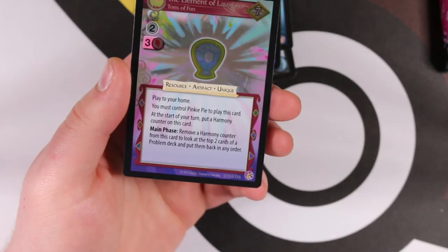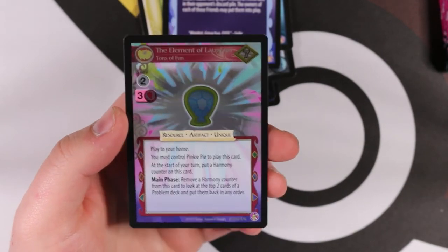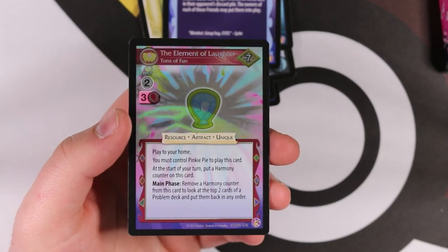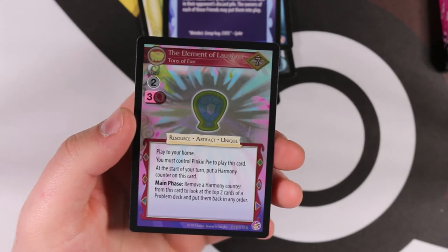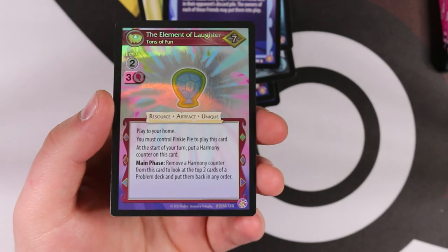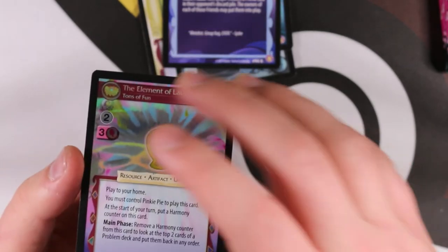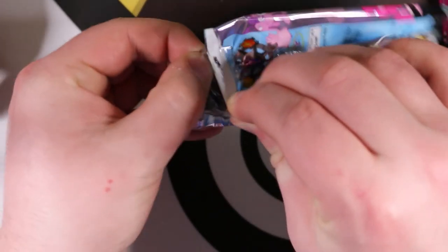And we have an ultra rare - The Element of Laughter Tons of Fun! I think each of the ponies has an element card and each element has an ultra rare, but they're split across a few sets - I think three different sets each have two elements at ultra rare. That's our third ultra rare from the box, so I think we're done for ultra rares now, unless there's a chance of a fourth in the few packs left.